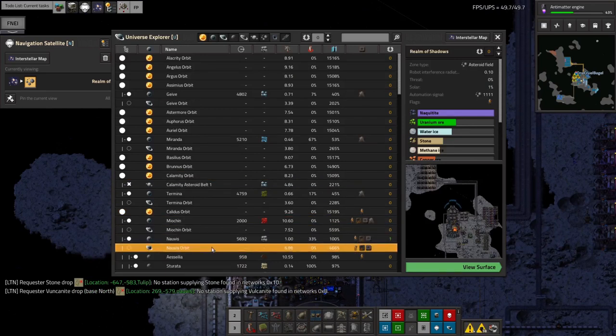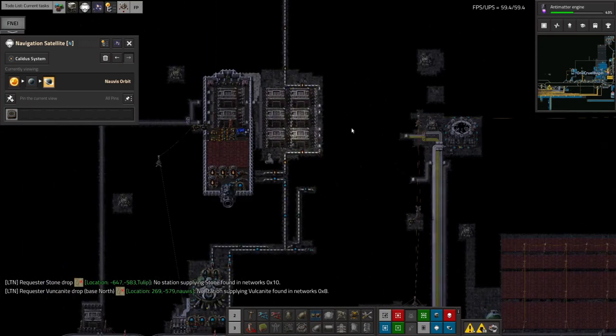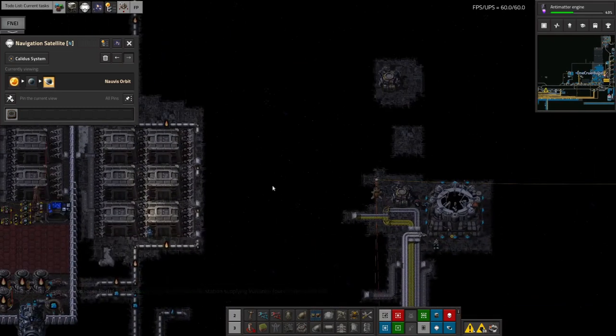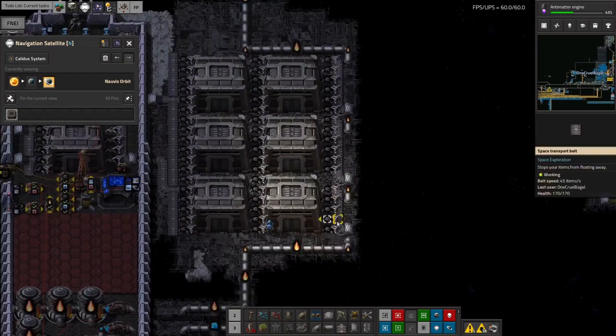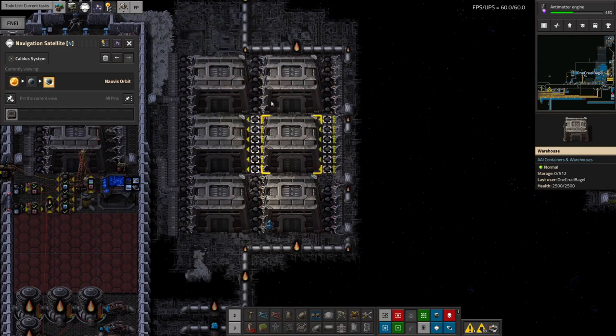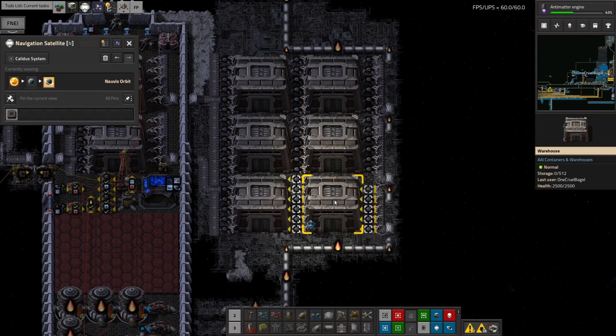This also required changes in Norvus orbit, because we've got a bigger ship landing with belts in different positions for output. I've widened the landing area and moved everything slightly to the left to make space. I've also reprogrammed all of the inserters to work with the crushed Naquitite. There's enough warehouse space here to empty an entire ship into it, so the ship should be able to leave again as soon as possible.